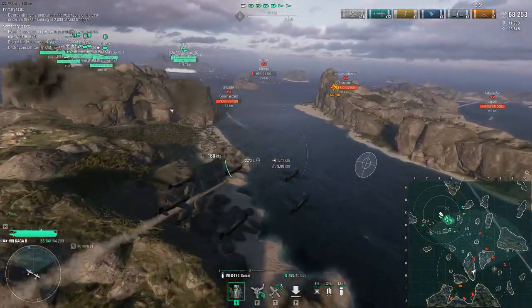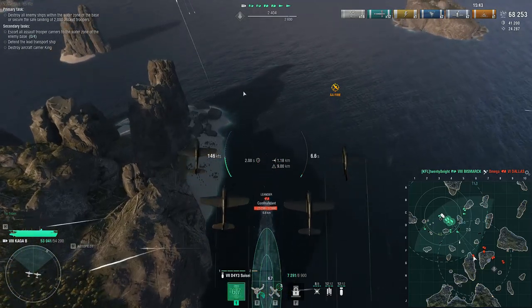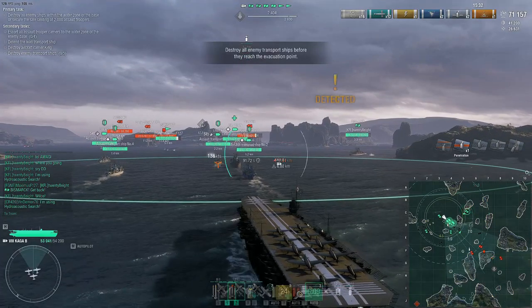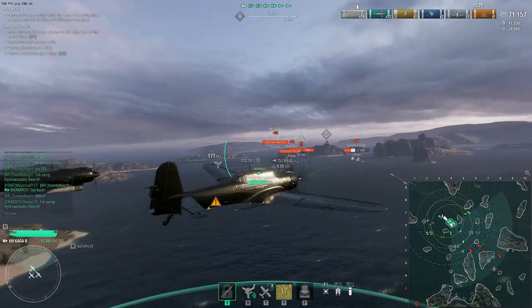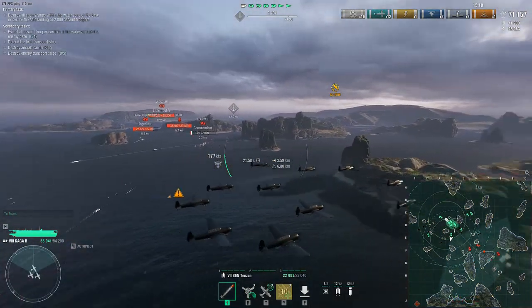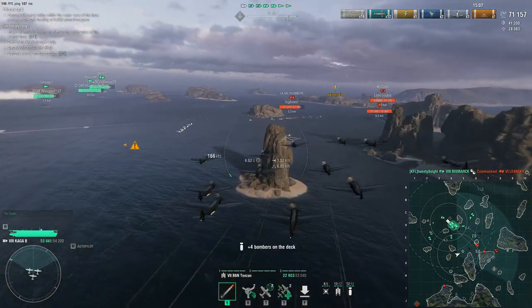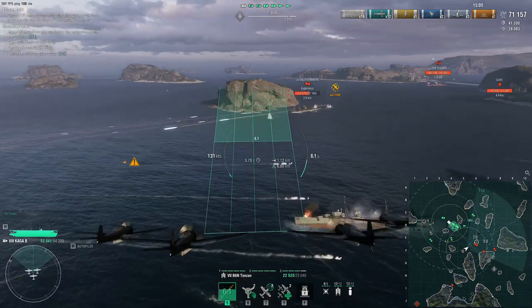I could have gone more after the transports, but because you're solo and not expecting much from the team, we'll help with these ships. The reason why we're using bombs against the Leander is because of the channel — it's hard to get torpedoes off against them. Generally how you approach Narai with carriers: if you can go to the side you use torpedoes, if you can't go to the side you use bombs. If you need time for those squadrons to recuperate, then you use rockets. Unless your main armament is rockets like Colossus or Aquila.